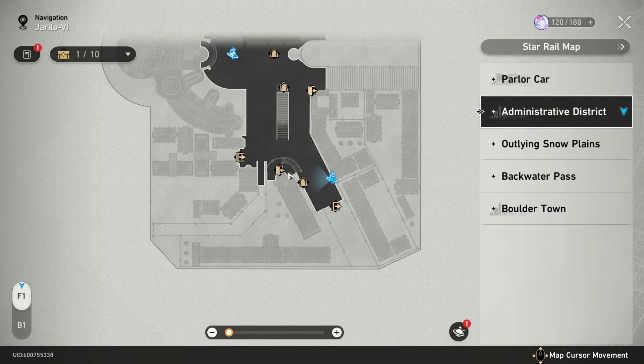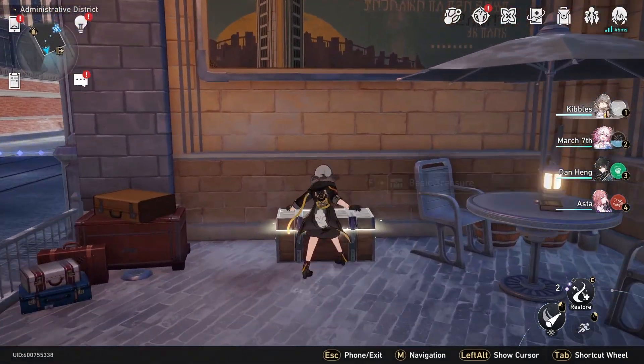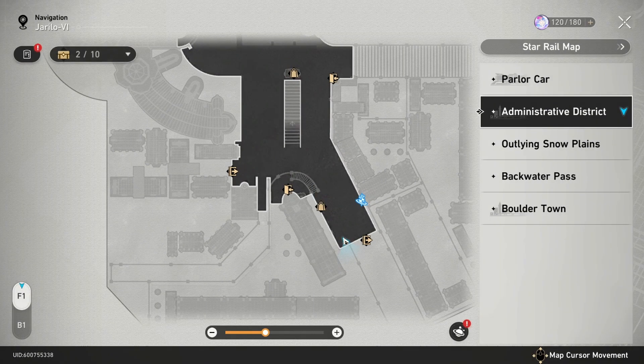From there, you're going to head over into the corner — all the way down in this very corner. All the way back here is another chest that you will pick up, and that was right there on the map.